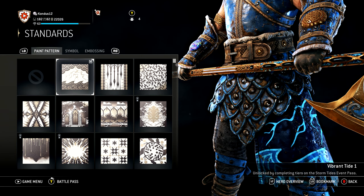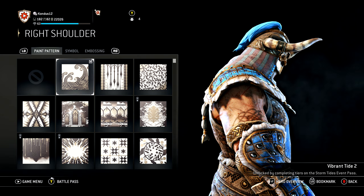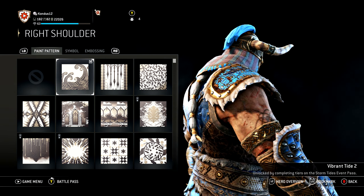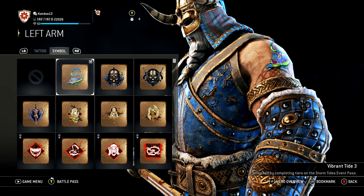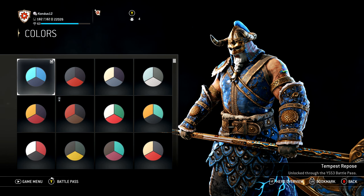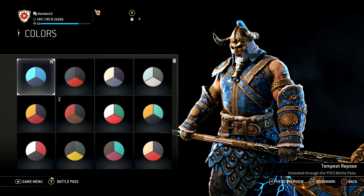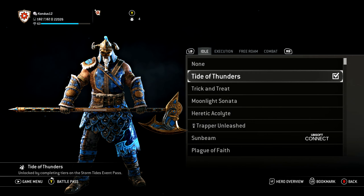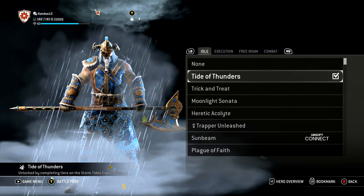For his chest standard we have the Vibrant Tide One from the Storm and Tides event pass. For shoulder it is Vibrant Tide Two from the event pass. Nothing for his right arm. For his left arm we've got the Vibrant Tide Three symbol - I love the coloring on it. For the paint pattern we've got the Tempest Repulse from the Year Five Season Three battle pass. Last but not least we've got the Tide and Thunders effect from the Storm and Tides event - just a beautiful effect, I really enjoy it.